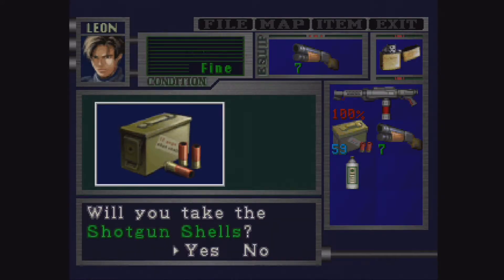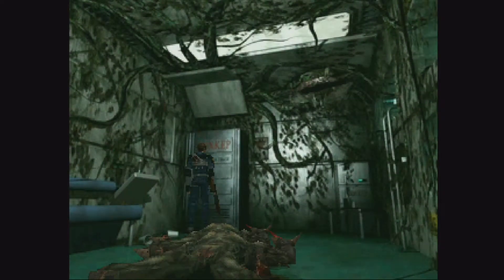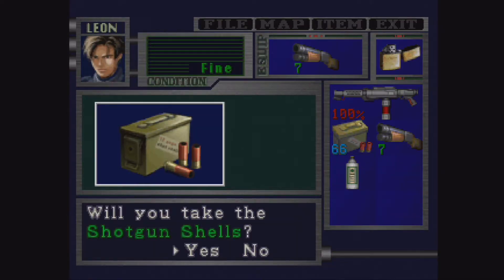You've got two things of shotgun shells, so you're going to pick up one, then you can hit it again and pick up the second one. Is that going to go to 77? 23. They come in units of 7. So it's good for you anyway.